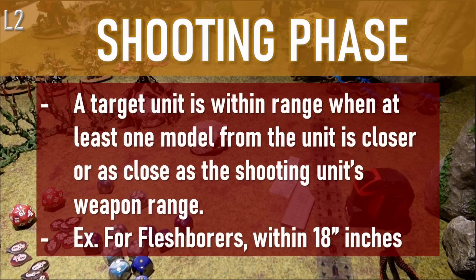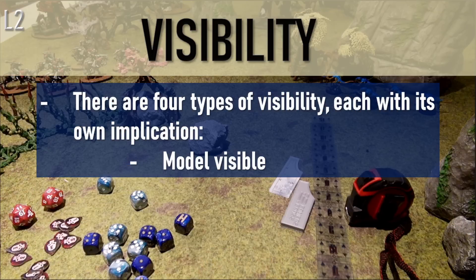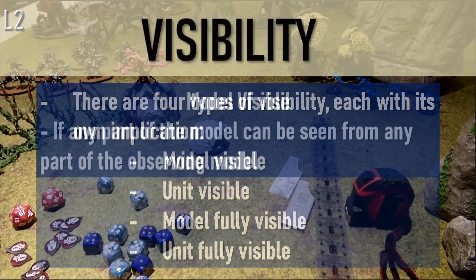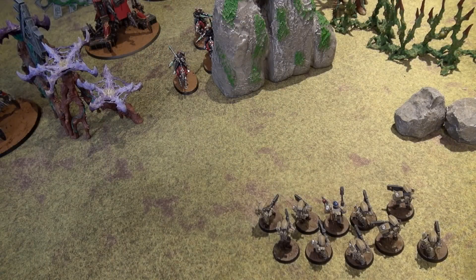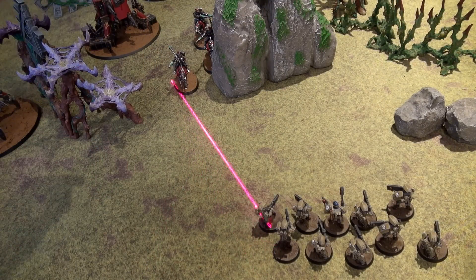What about being visible? There are four types of visibility, each with their own implication: model visible, unit visible, model fully visible, unit fully visible. If a model is visible, that means any one or more parts of that model can be seen from the perspective of the observing model. In some cases it is obvious; in others, you'll want to crouch down behind the model and look for yourself what it can see. I also like to use a laser line — this one is from the Army Painter — to check if there is a clear line of sight from one model to the other, or a laser pointer depending on the situation.